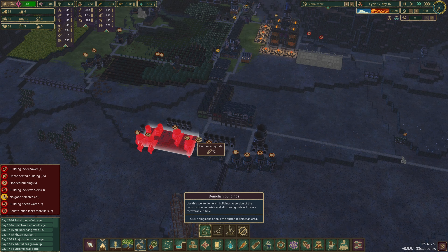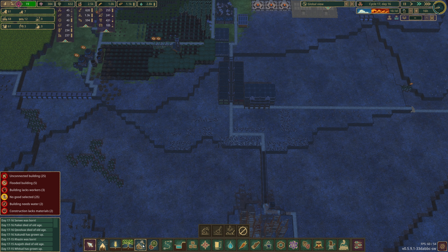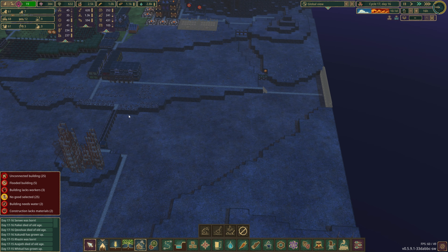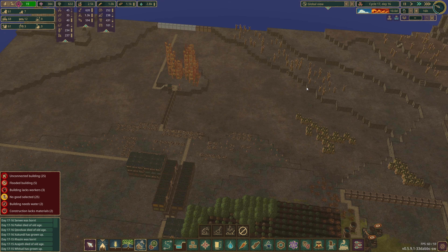I'm going to make the decision to delete all of these. We're going to neaten up the path here. I'm really tempted to try and focus the water through this bit — I've just built that, but I'm really tempted to maybe put a row of dams along there. I think probably we want to remove this stuff.